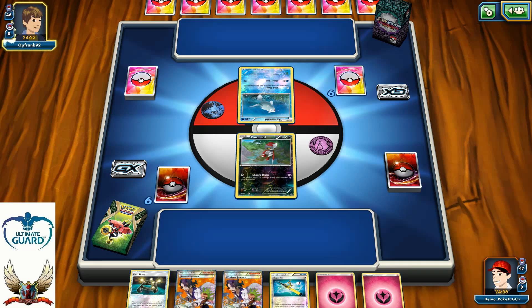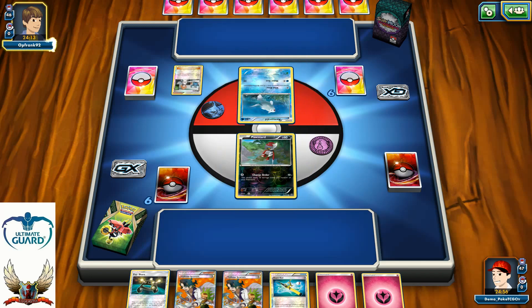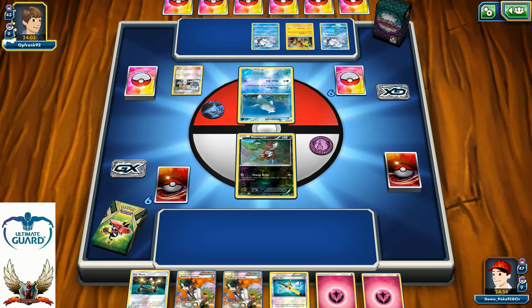On the other side, my opponent started with Remoraid. These days, Octillery can be played in any type of deck. Right now I'm going to see the Brigette without Tapu Lele play, which is a huge advantage at turn one because you can save that Tapu Lele play for later into the Guzma or something else. Two Vulpix and one Tapu Koko for my opponent — so I know what type of deck I'm going to play against.